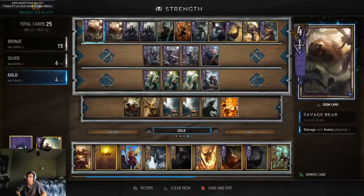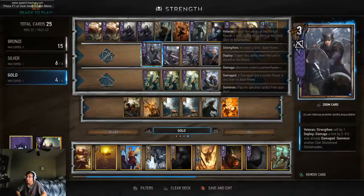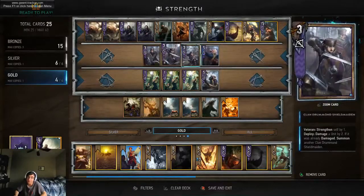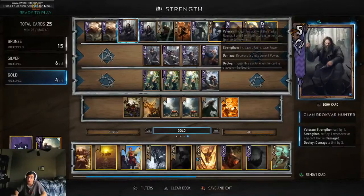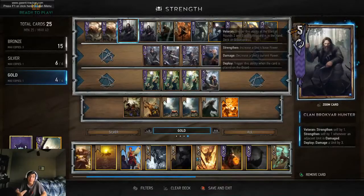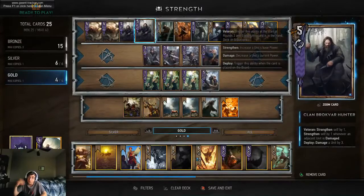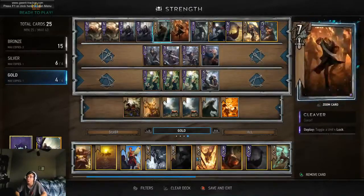First off, we have our Savage Bears. These are usually your first play. They allow you to activate the Clan Drummond Shieldmaidens because they wound your opponent's enemy, giving your Shieldmaidens something wounded to damage and summon the rest of them out. After that, you have the Clan Brokevark Hunters. These are very useful against weather because they get buffed every time an adjacent unit gets weakened. So if you're in frost, they don't lose any strength and you can kind of stave off the effect of frost for a longer period of time when this card's on the board.